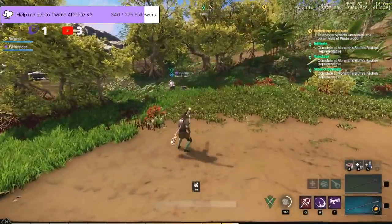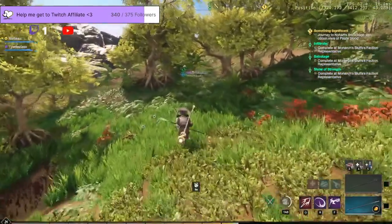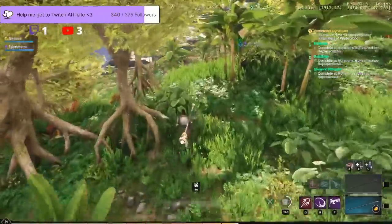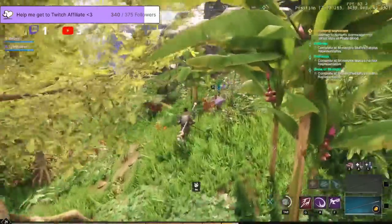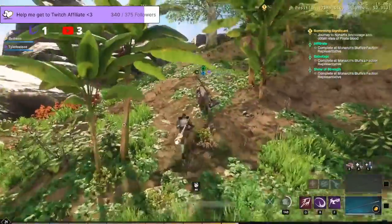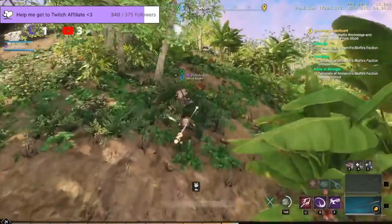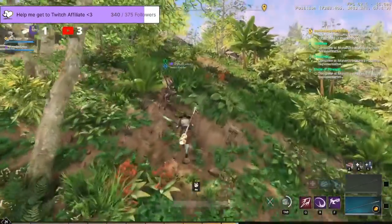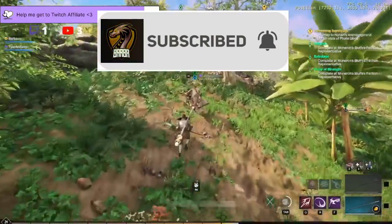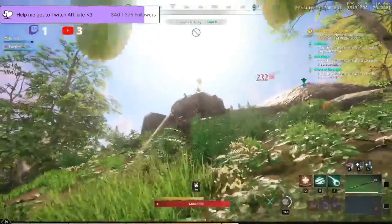Yo, what is going on everybody? My name is barba223 and here we are again with some New World content. Today I hope you are doing well. We're gonna go over how you can become a monster with a life staff. Not only are you going to be able to heal with this trick, but you're also going to be able to do damage and help your team out in a number of ways. So let's just get into it. If you haven't already, make sure you like, comment, and subscribe.